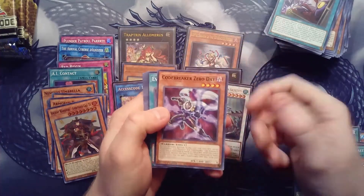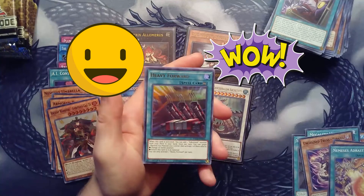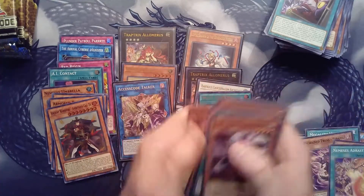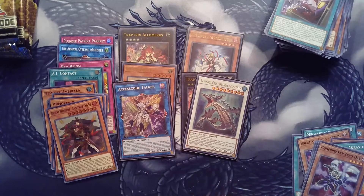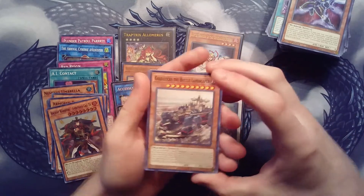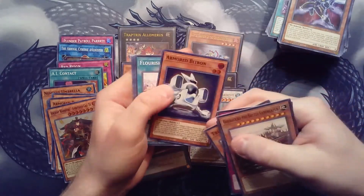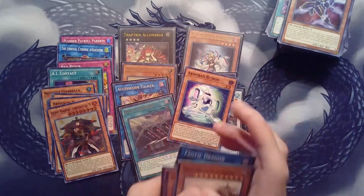All right, last pack of the first stack of ten. We have Codebreaker Zero Day, Emergence, Performapal, and then Wave Heavy Forward ultra - very very cool. Zebra Roid, Thunder Dragon Lord, and a Deep Sea Sentry Magical Hound. Since these are blisters and not an actual booster box, I don't know what the pull rates are, but I think we're doing really really good. Ghost Pirate IQ, Armored Bitron, Flourishing Frolic, Total Dragon, Parallelseize, and Red Familiar.